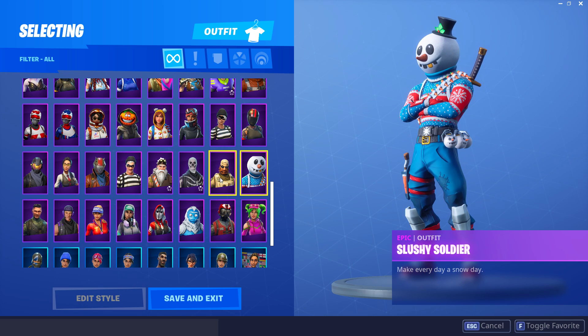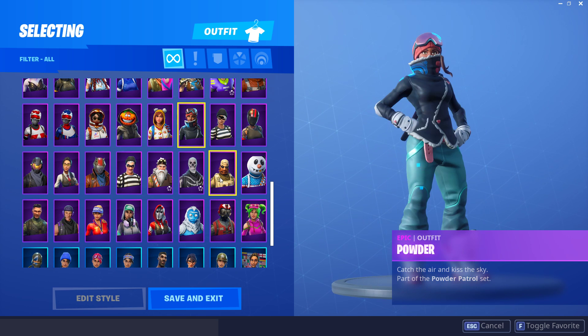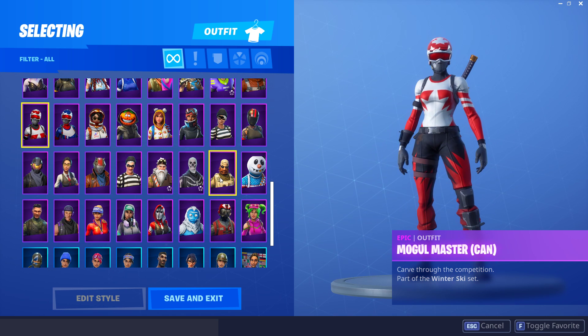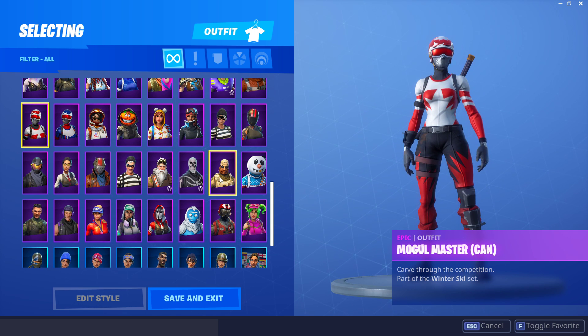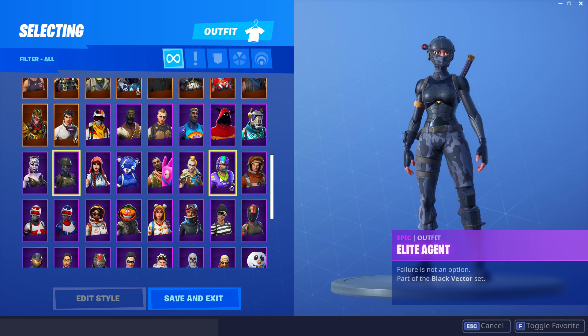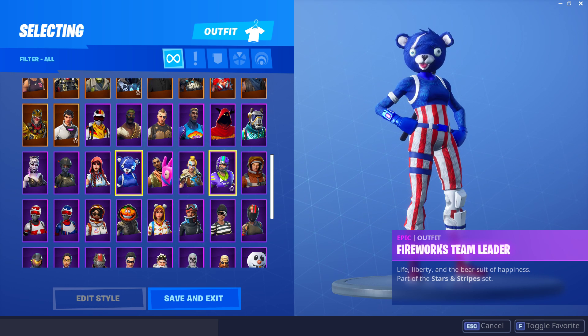We also have the Sledgehammer, Slushy Soldier - that name always gets me mixed up - the Red Line, the Rapscallion which is another one of my personal favorites, the Powder, Onesie, Nightshade, Moonwalker. For Mogul Master I got the USA and Canada - I always wanted the Canada one. I think the Canada is probably my personal favorite of those. Moving up, we have the Dusk, Elite Agent which I really like, Fable, and Fireworks Team Leader. I thought that was going to be rare since it only released on July 4th but they brought it back - I kind of regret buying it since I never use it.